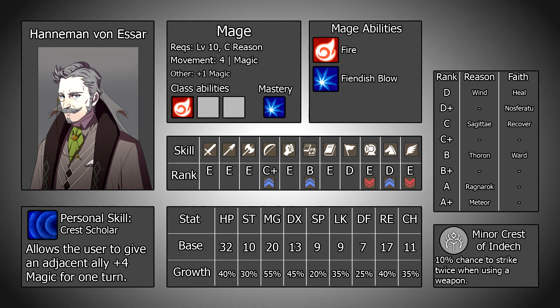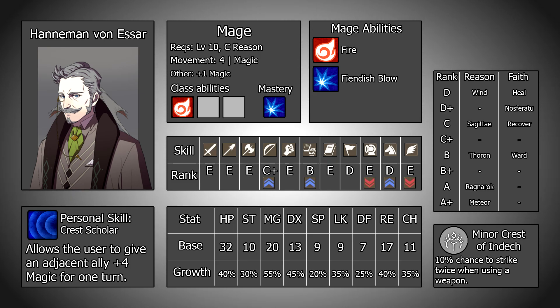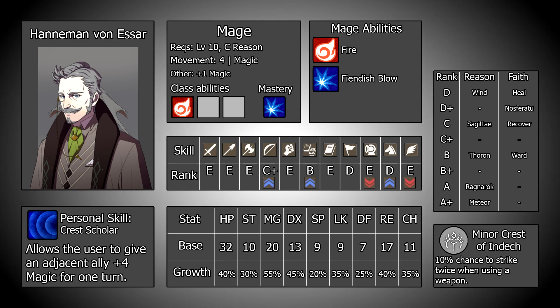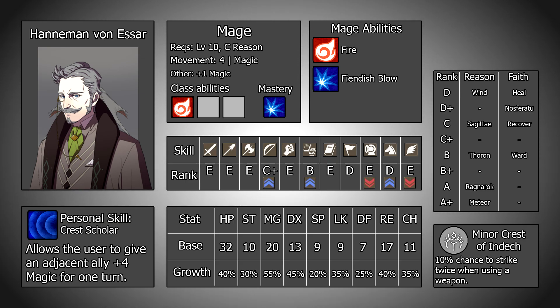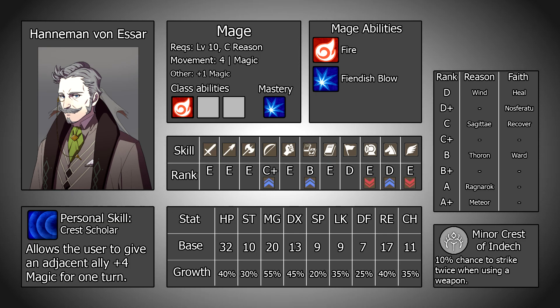For a personal ability, Hanneman has Crest Scholar, which is basically just rally magic, boosting an adjacent ally's magic by 4 until the next player phase. This isn't bad, but it's a little past the point where its usefulness can really be maximised, and with no other rallies in his kit, Hanneman can't combine this for a rally that provides many bonuses. It may provide some small benefits, but these will be pretty few and far between, and at the point where you can recruit Hanneman, you will probably expect more from a turn than just boosting an ally's magic by 4.